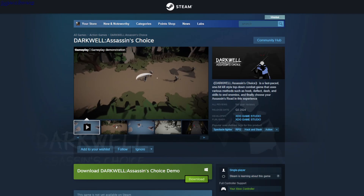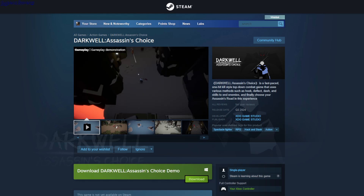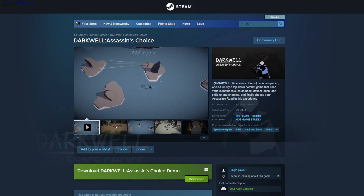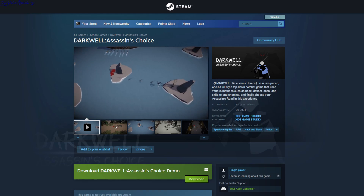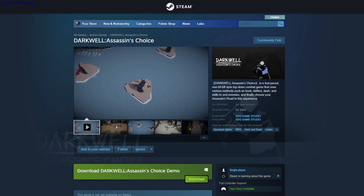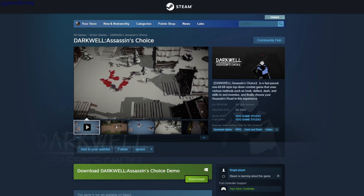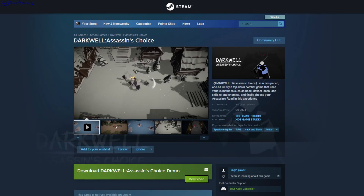This is a demo. Dark Well Assassin's Choice. So you play as an assassin - if you get hit once, you die and have to restart. You can kill the enemies with your blade. You have a grappling hook and you can grapple around and swing on it. You can also deflect bullets and arrows. It's fast paced, so you have to react super fast. So this is a demo.